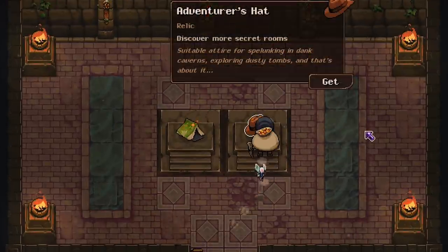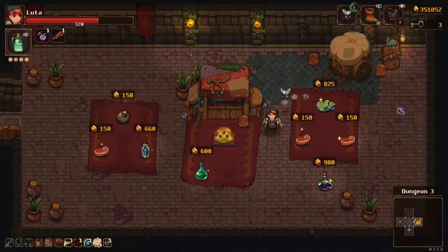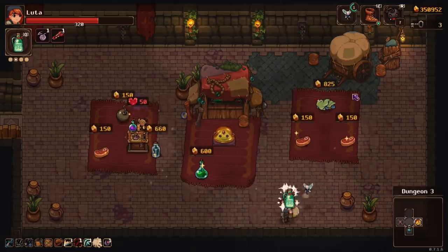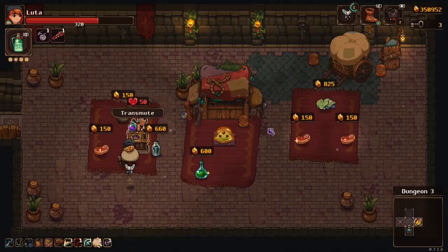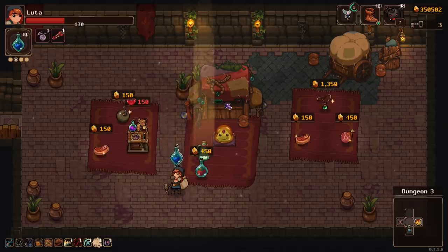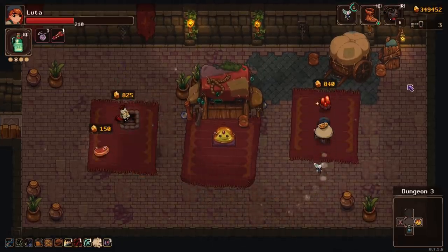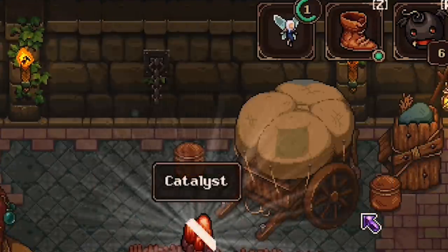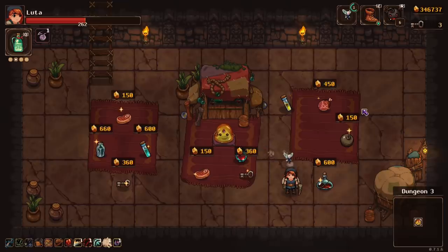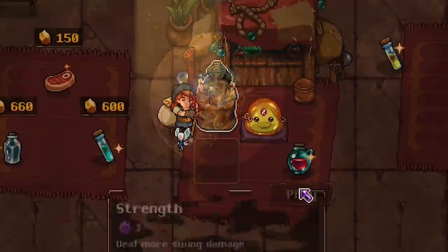The choice between a tent or the adventurer's hat — discover more secret rooms? Why not? One shop later, we don't have a damage relic but we do have a transmute potion, so let's do that with an altar and hopefully turn it into some kind of damage. That's not a damage relic — that's also not a damage relic, but there's a shop and a bottle. On the second story of the floor we do have "drop two potions," which is a rare one. It's no doubt going to drop garbage, so we're going to pick everything up and leave — after taking more swing damage.